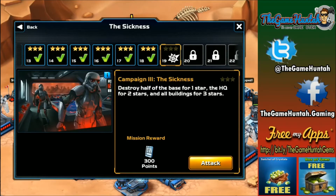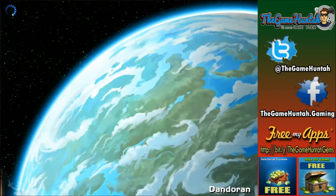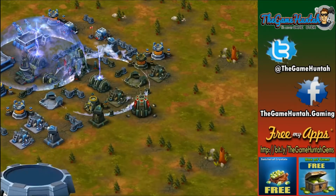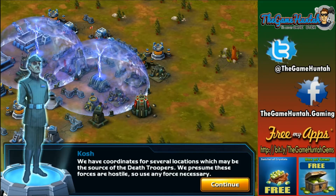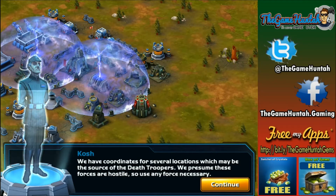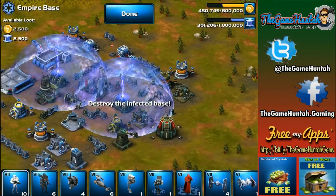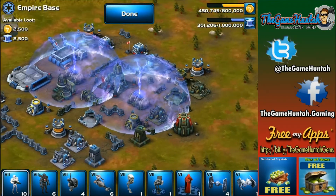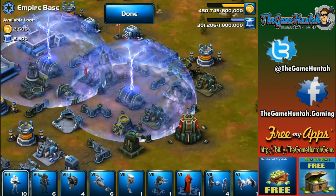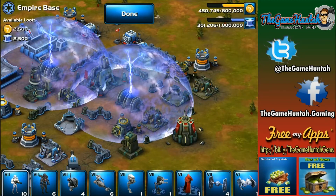This is — ooh — not even 4,000. It's not too bad I guess. Destroy half the base — mission 19. How many total? 26. I think we're gonna need to play mission 26 like a thousand times. I think I'm gonna do exactly what I did last time — I record like a two-episode run of the last base, then I just decide to continue playing on my own until I get close. Once I'm close I'll start recording again. We are currently investigating several locations which might be the source of the dead troopers. We presume these forces are hostile, so use any force necessary. Alright, let's start analyzing this base — let's get tactical.